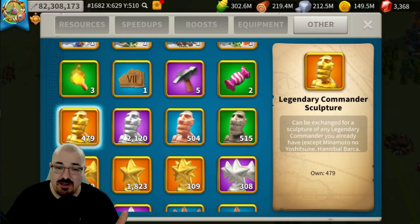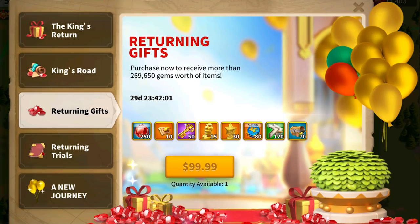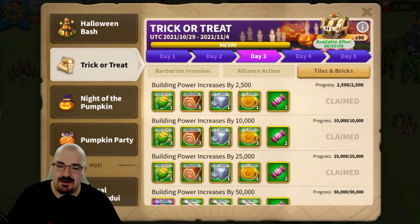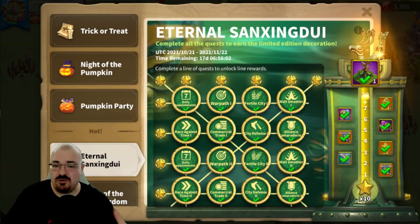FYI, this is about the universal gold heads — not the specific sculptures, but the universal gold heads you can use on any commander you desire. Also, all 27 points I'll mention are repeating events — either KvK achievements, a shop that comes again, Arc of Osiris, or Osiris League. These are not one-time events; they all repeat.